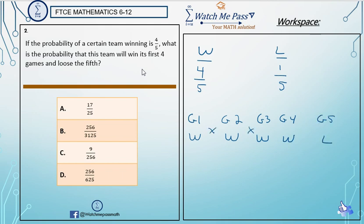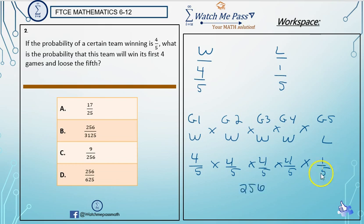We simply multiply the probabilities together. A win is four-fifths and a loss is one-fifth. Multiply all the numerators together: four times four times four times four times one equals 256. Then multiply the denominators together: five times five times five times five times five equals 3,125.